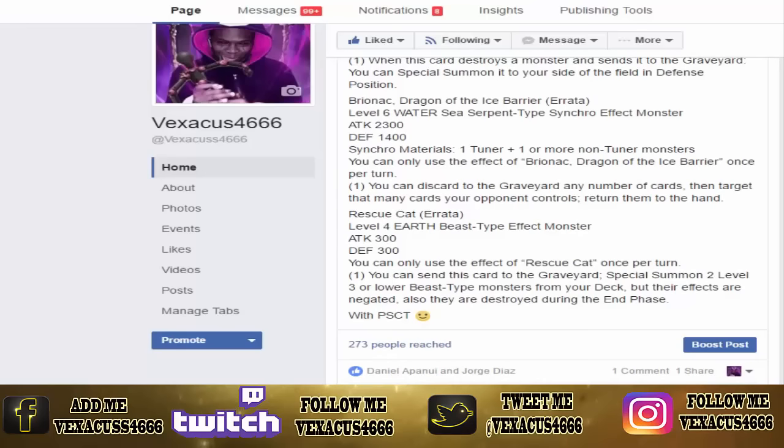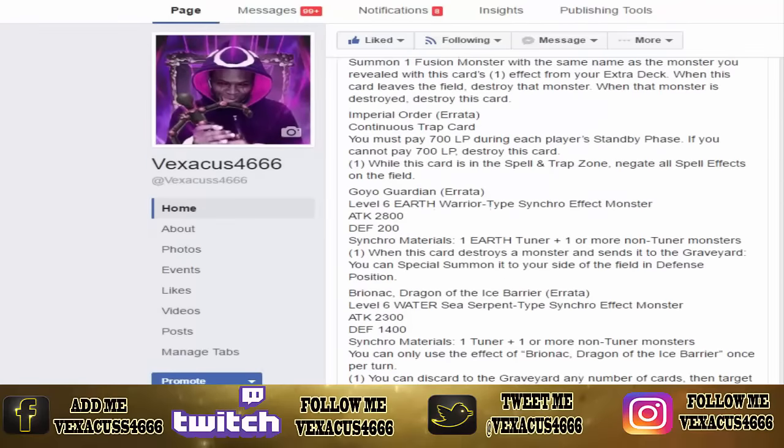Rescue Cat — level four, earth, beast-type effect monster, 300 attack, 300 defense. Once per turn, you can send this card to the graveyard to special summon two level three or lower beast-type monsters from your deck, but their effects are negated and they are destroyed during the end phase. Remember back in X-Saber format? Rescue Cat would bring out two X-Saber Airbellum, attack directly, knock two cards out of the hand. You can't do that type of stuff anymore.